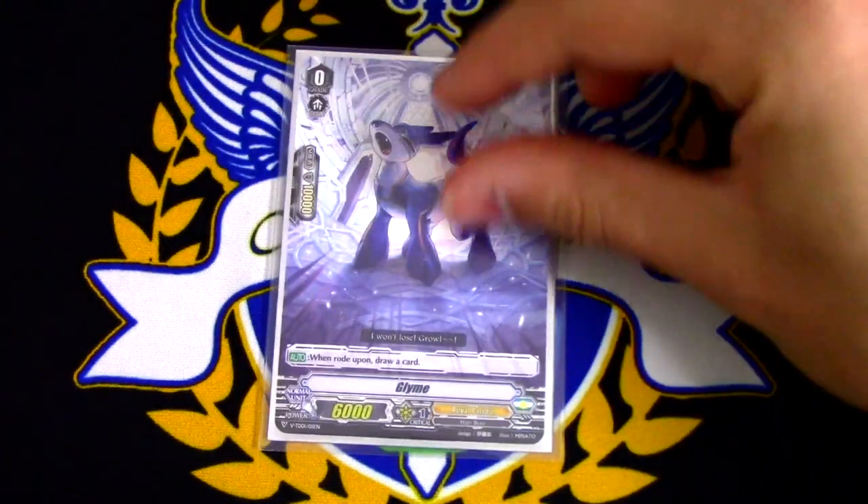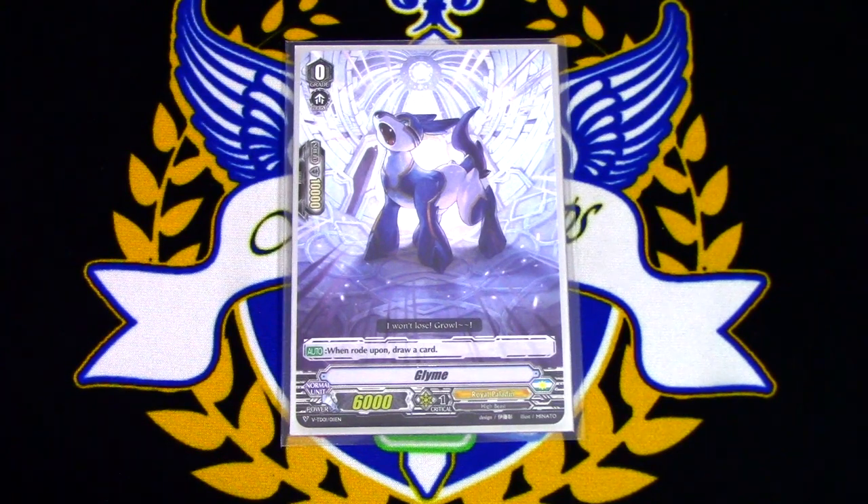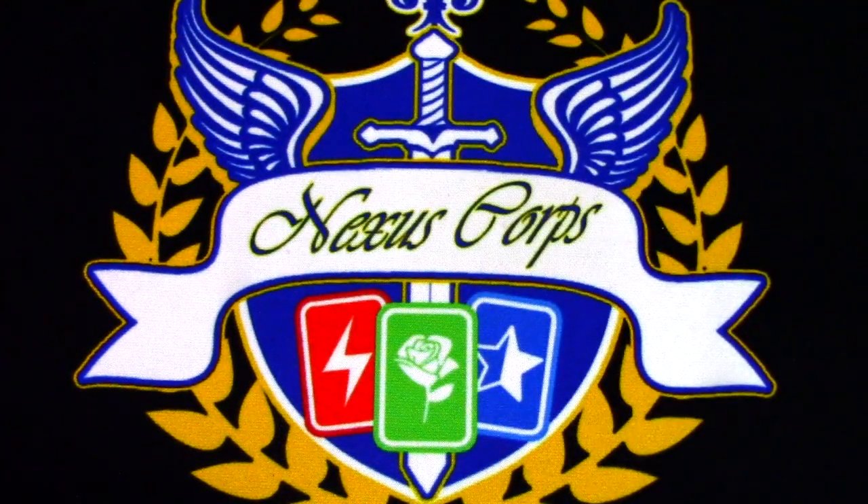Starting off with our starter, which is Glyme, or Glymy. The skill is when rode upon, draw — just like all the other starters — and it comes in the trial deck, so you're going to be running that.